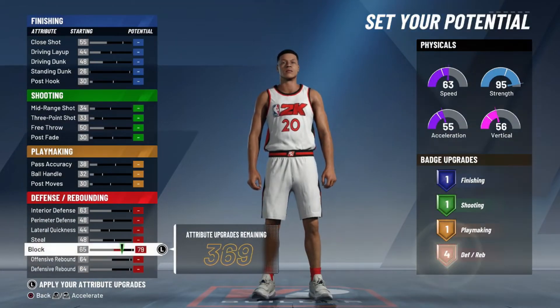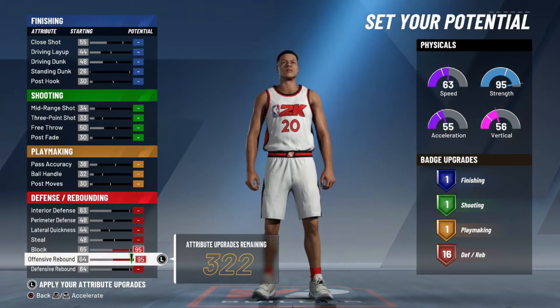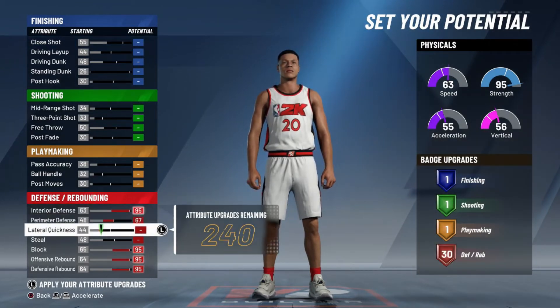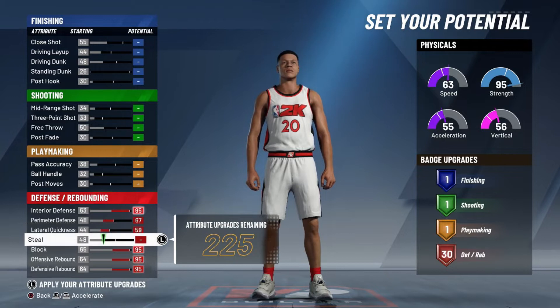What you want to do is get in here, come down here, and upgrade everything on defense. You want your offense rebound up, your defense rebound up, everything up. Everything on defense wants to be maxed out — that's the goal.